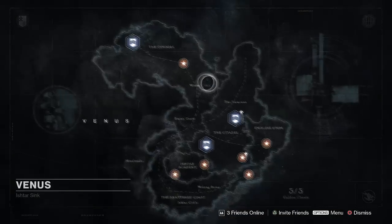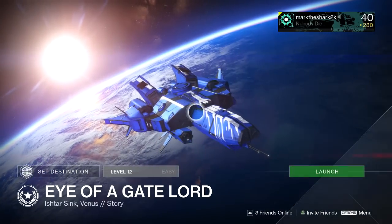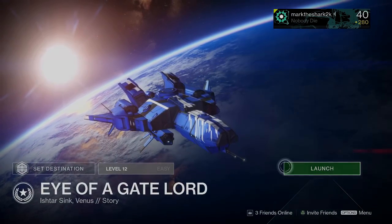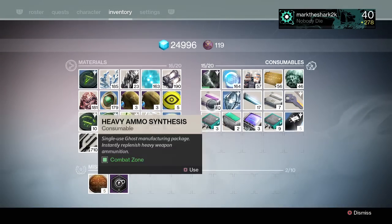A couple of caveats about the coins: they do not stack, so don't use multiple coins thinking you're going to get more engrams. Use them one at a time — use a coin, kill the Eye of the Gate Lord, then go back and rinse and repeat.